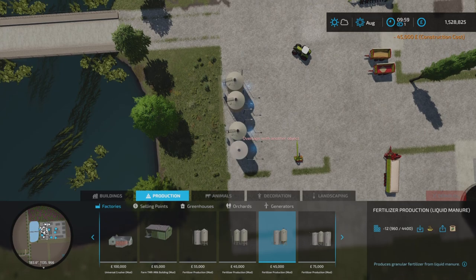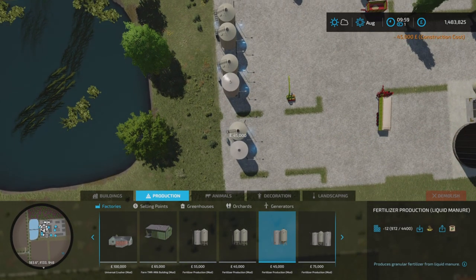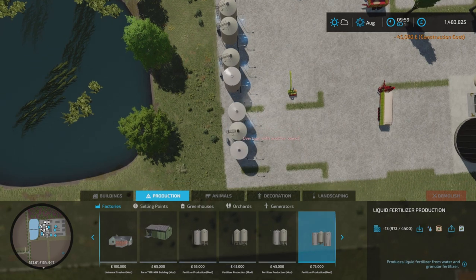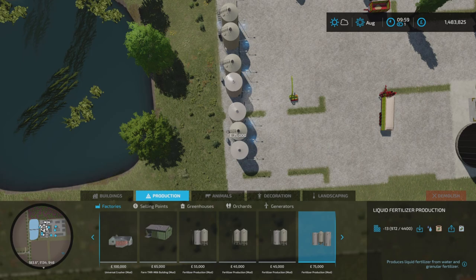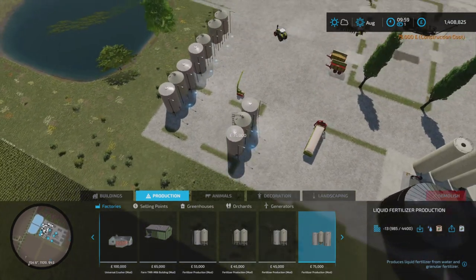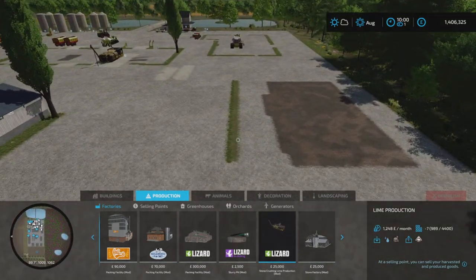I use all three of these: one's for slurry, one's for manure, and I'll make solid fertiliser. Whatever solid fertiliser I've got to spare, I'll put in this one and it will make liquid fertiliser — just got to add water to that one. Pretty cool.